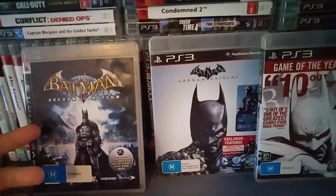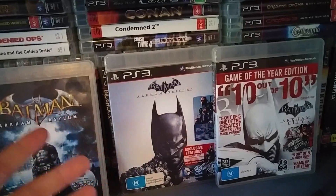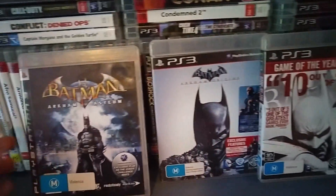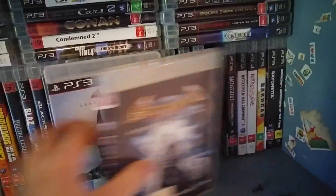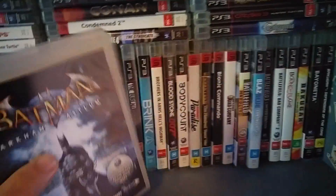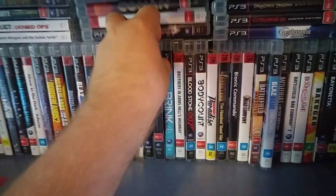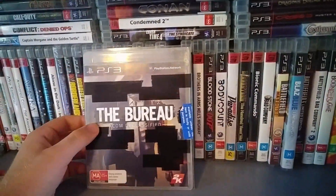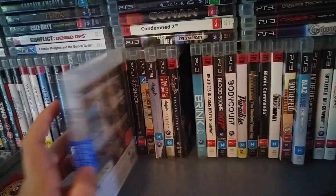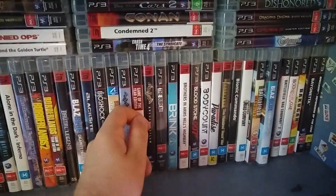The Batman Arkham Trilogy on the PlayStation 3: Arkham Asylum, Arkham City, and Arkham Origins. Origins is the weakest but it is still a really good game. Arkham Asylum and City are definitely ones you should be playing. The Bureau: XCOM Declassified — probably most well known for a rant by Spoonie. It's a bad game. Brink — they hyped this up so much and it sucked.